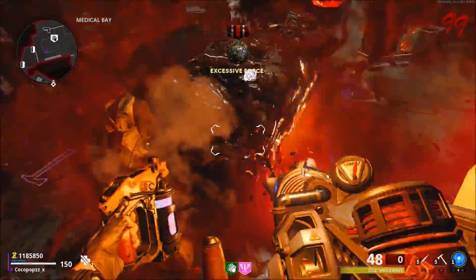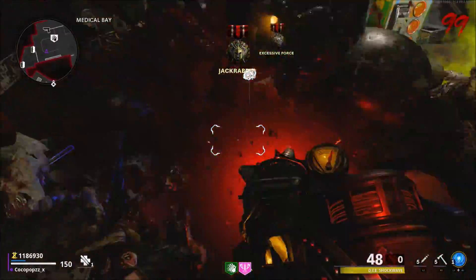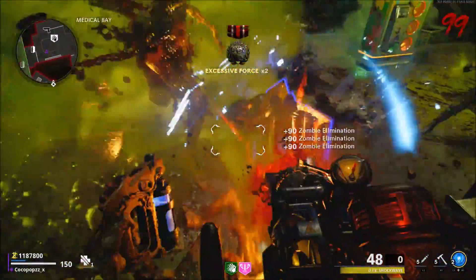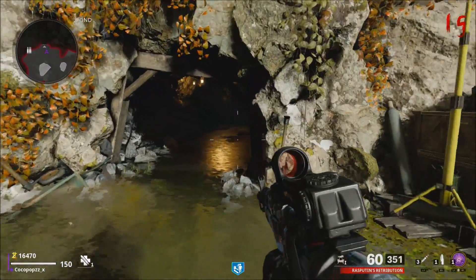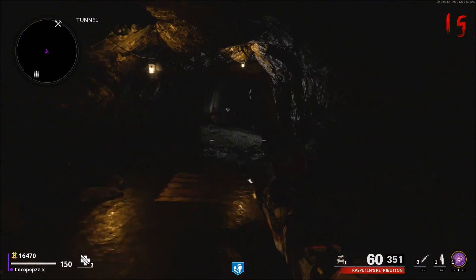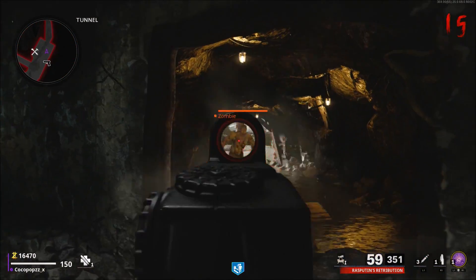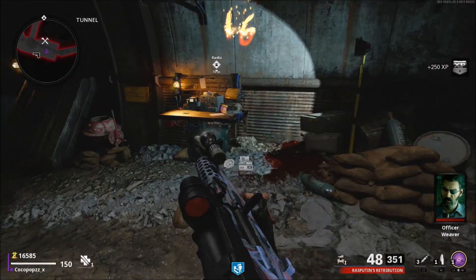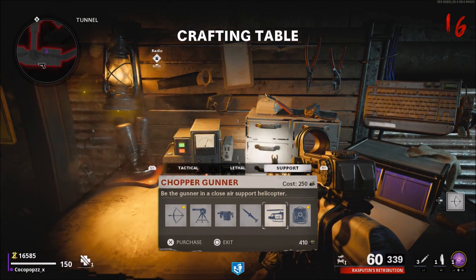This is that updated version, a little bit more in detail as well on how to do the glitch itself. It still can be tricky, just bear that in mind. What you're going to have to do is get yourself enough scrap salvage so you can buy a molotov, or you can get them dropping from the zombies. Make sure you have a self-revive or it'll just end the game. You also have to buy yourself a chopper gunner. What I like to do is buy the bow first, then the chopper gunner, and that will duplicate your chopper gunner.